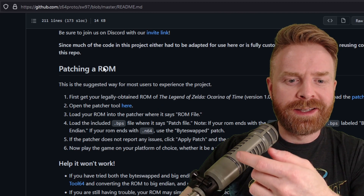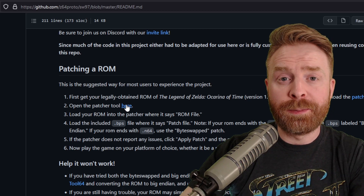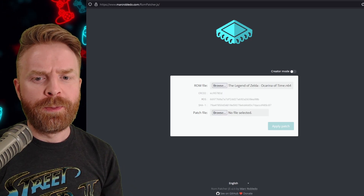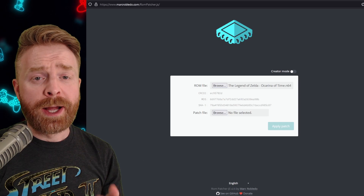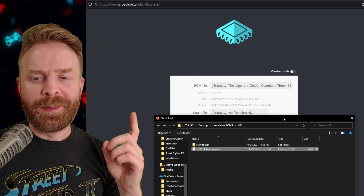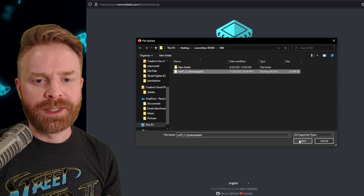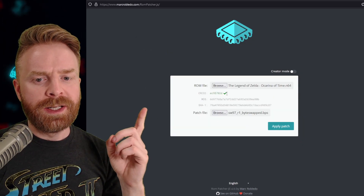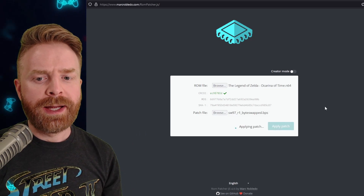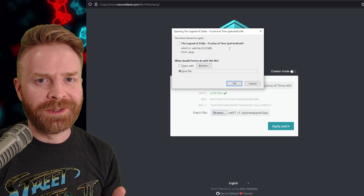Once you've extracted the file you need, go back to the GitHub page under Patching a ROM and click on the blue 'here' link to open the patcher tool. Click the Browse button beside ROM File and locate your Ocarina of Time ROM, then press Open. Next, click Browse beside the patch file and open the patch file you just downloaded. Since my ROM ends in .N64, I need the byte-swapped version of the patch. Once selected, click Open, and it gives a green checkmark to confirm everything is okay. From here, just click Apply Patch, and you're good to go. You can now save the patched Space World 97 version of Ocarina of Time.